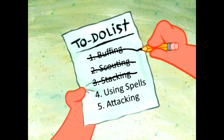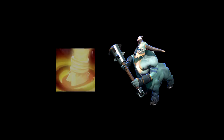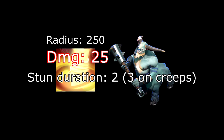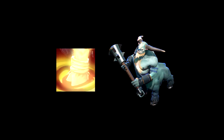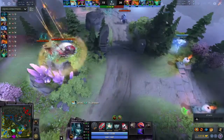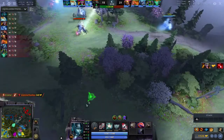Number four is using creep spells. The most common creep for this is the Centaur Conqueror — the larger centaur creep. He has an ability called Hoof Stomp which is a 250 AoE, 2-second stun. The interesting thing is it's only dispellable with strong dispels — not by Lotus Orb — only by strong dispels like Oracle's ultimate. This is the best ability if you want to fight because it's a two-second stun with good AoE. If you want to team fight, just get this creep.